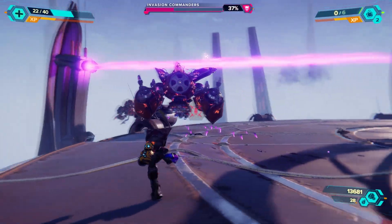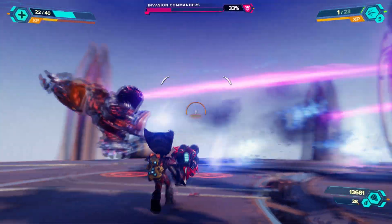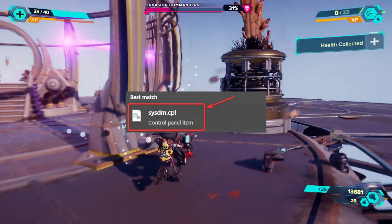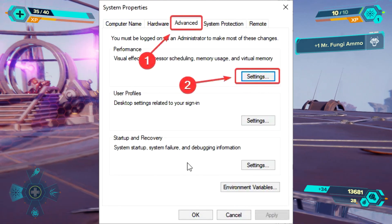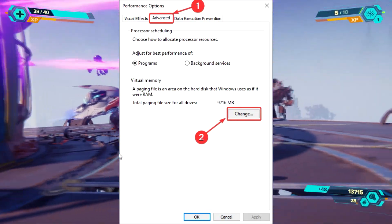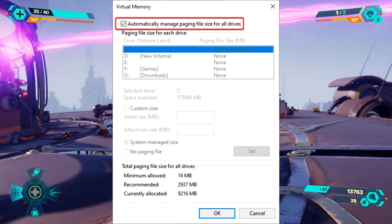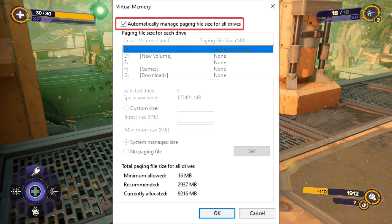Next fix is to let Windows automatically manage virtual memory. Type sysdm.cpl in the search bar, open it, click the Advanced tab, then Settings under Performance, select the Advanced tab again, go to Virtual Memory, click Change, and tick the checkbox to let the computer manage it automatically. Press OK once you've checked it.